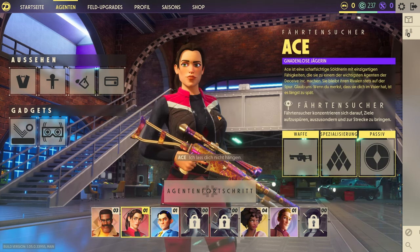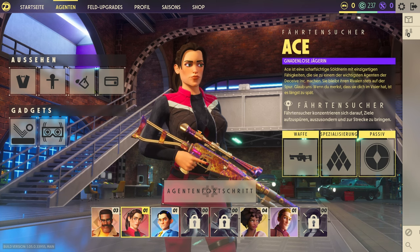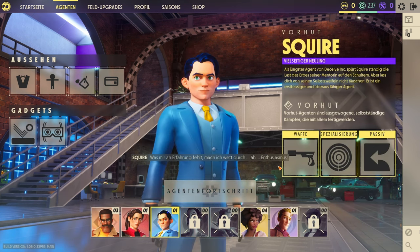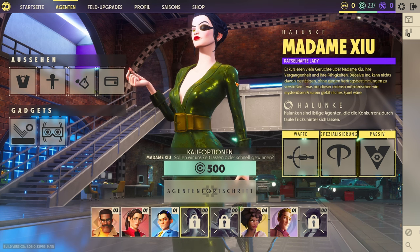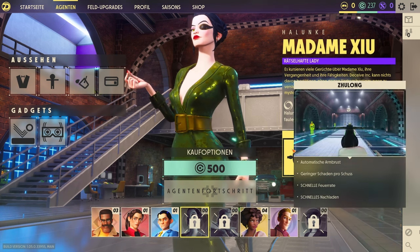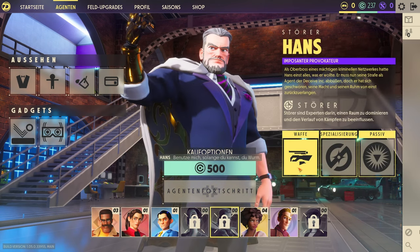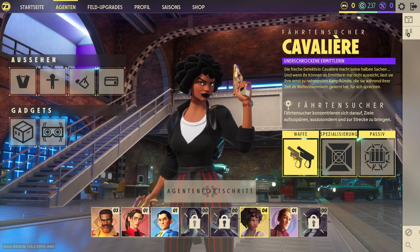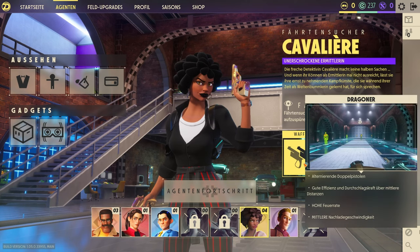Außerdem gibt es Knallhart: Chefs kann seine maximale Gesundheit durch Überschussheilung übersteigen. Die Überschussgesundheit ist befristet und leert sich nach einer bestimmten Zeit. Überschuss kann mit jeder Heilmethode erzeugt werden – also auch mit Essen, das in Leveln rumliegt. Jeder einzelne Charakter hat andere Fähigkeiten und andere Waffen. Man hat immer jeweils nur eine Waffe dabei.